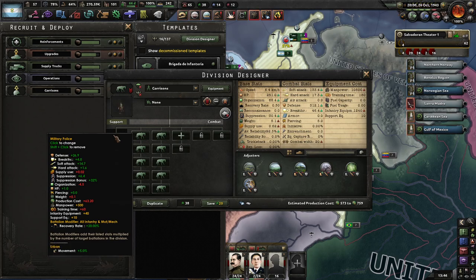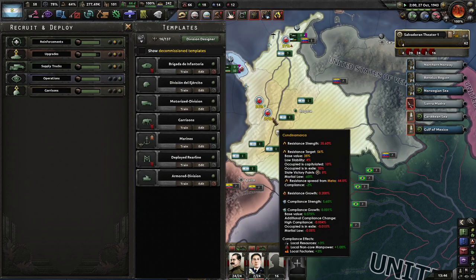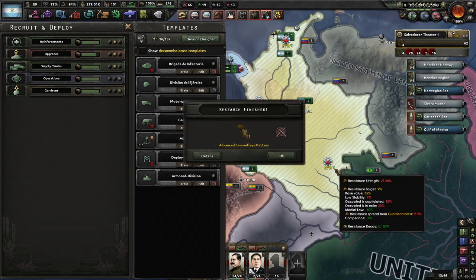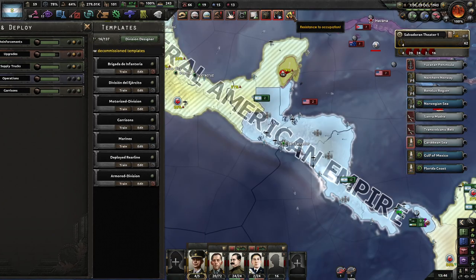This is going to help, but it's going to take a while. That's starting to reduce to 31. Resistance target is reducing to 9%. Yeah, that's going to help.